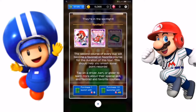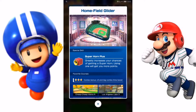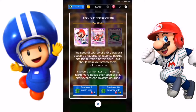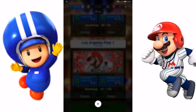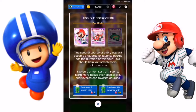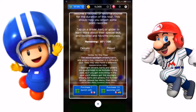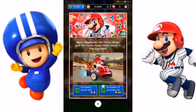As you can see, the spotlight items are this lovely glider here — the Home Field glider — this car, and the Pitch Hitter, which I would actually really like, especially with the actual baseball Mario, because it would be brilliant to have both of them. Those are the three spotlight items.